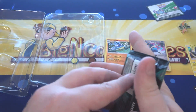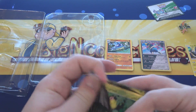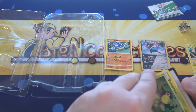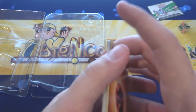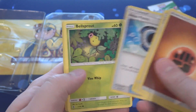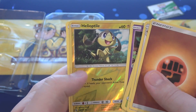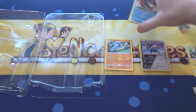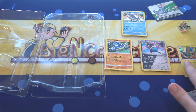Last pack — can we end with a holo? Looks like we got a holo so far. We have an Energy, Fletchinder, Weepinbell, Aqua Patch, Belsprout, Cottonee, Carvanha, Patrat, Gothita, then Helioptile as our reverse, and Wailord for our final card. Unfortunately we didn't end with the holo, but we got Bisharp — so I'm pretty happy about that.